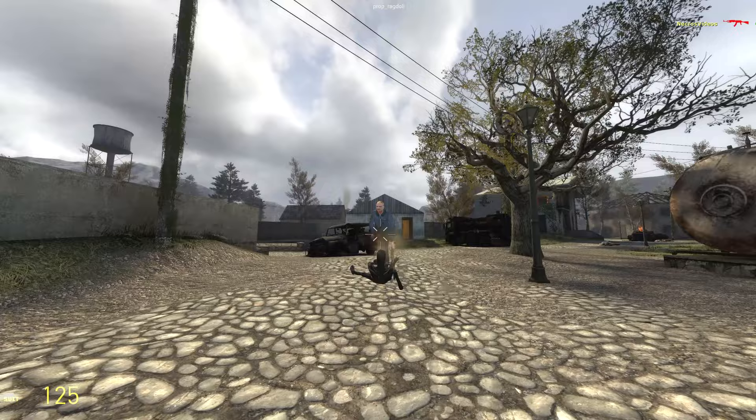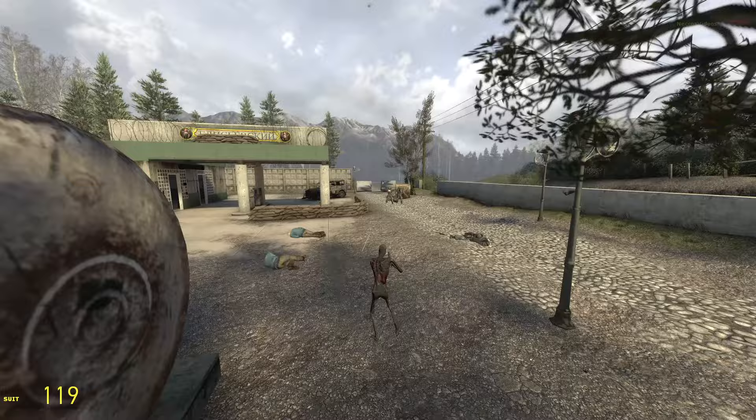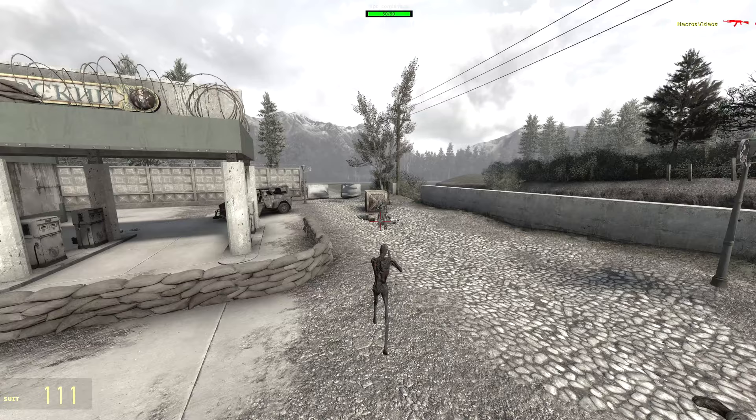One thing I noticed is that when you slide, it does not automatically activate bullet time mode — you'll have to do that manually. But spawning some Combine, you can see their individual bullets, which is so cool. If you activate slow-mo manually and then do a jump, after the jump is over the slow-mo will automatically end.